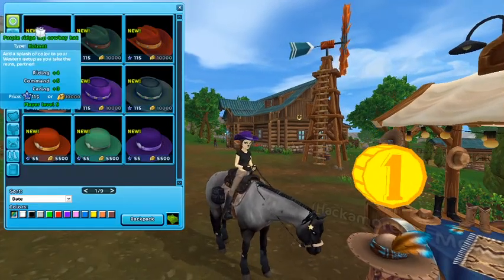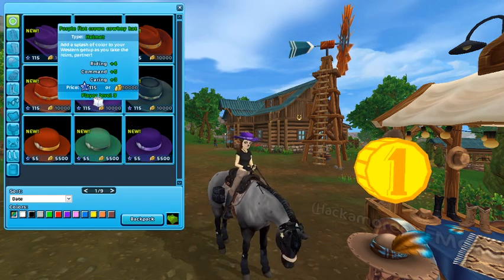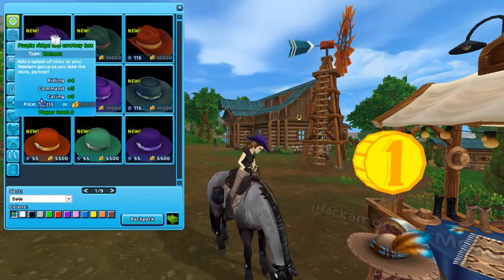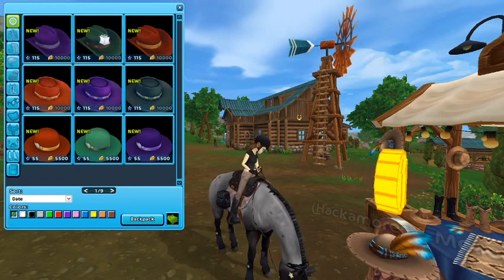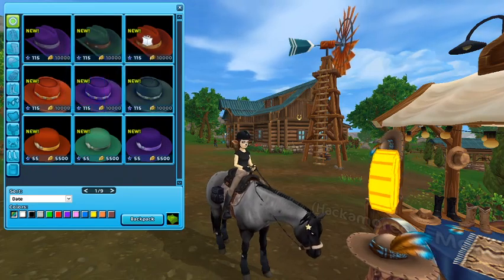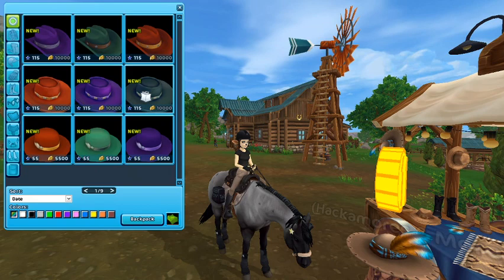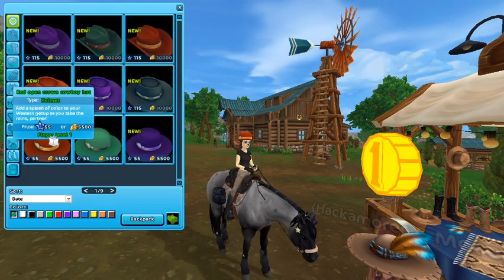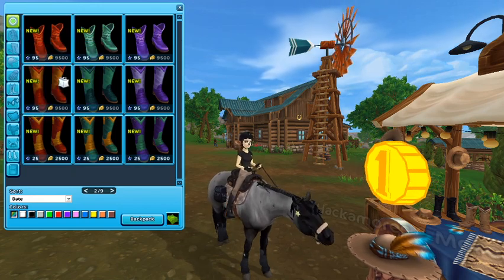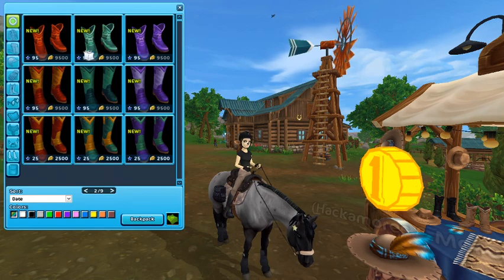We have all these types. I personally like this type. I think there's a purple, a greenish, and a reddish-orange for every type. They all have max stats. And then these little boots — these don't have max stats.